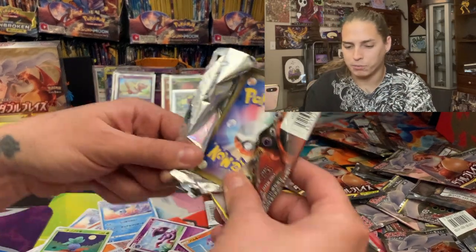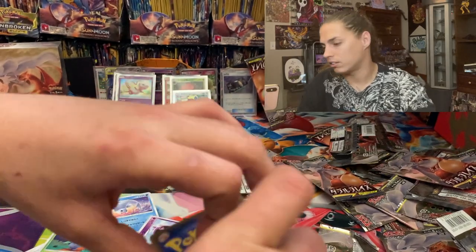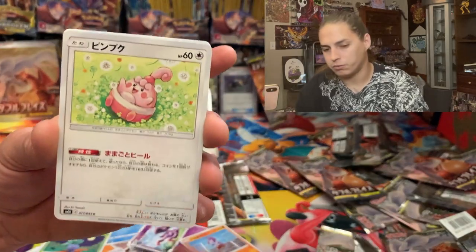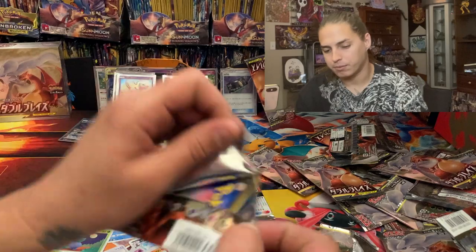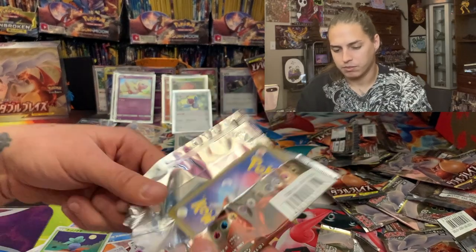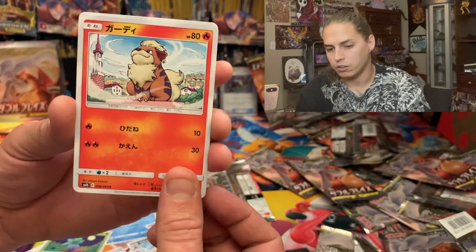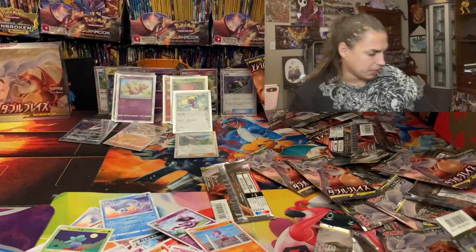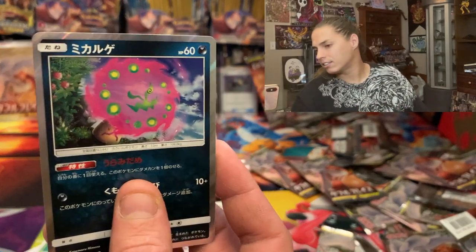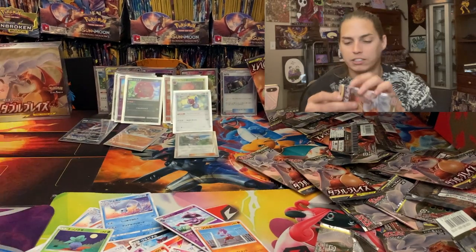Three packs remaining, let's do it. Spinda, I think, and Shellder. Poliwag, Haunter, Growlithe, and Spiritomb. Spiritomb — gleaming one crazy eye, sleeping with one crazy eye open. Alright, last pack — we need some last pack magic!